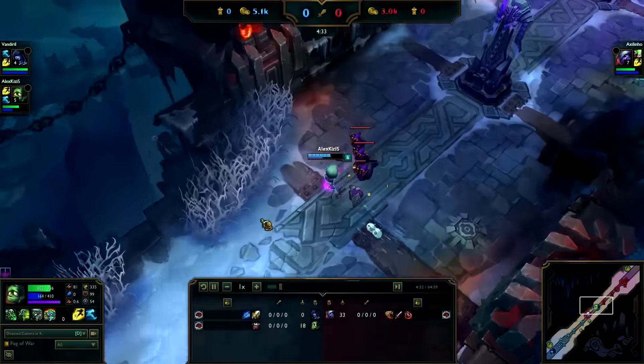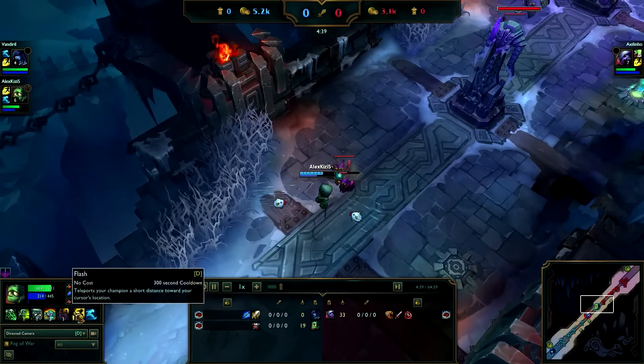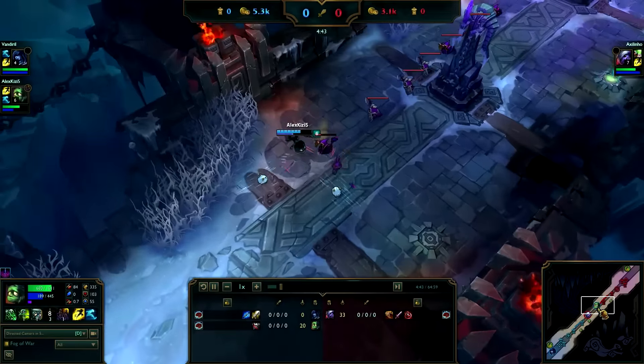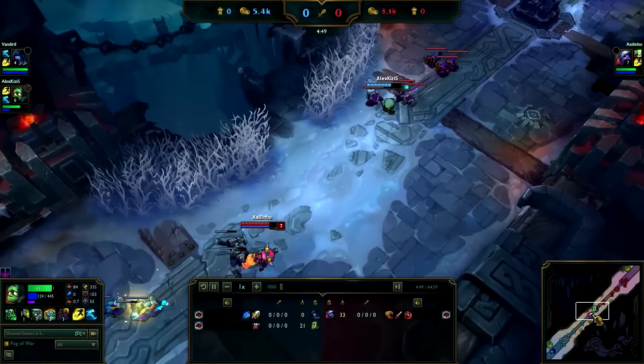So first of all, basically you need Amumu because of his tantrum passive. On the fifth level of tantrum it reduces the physical damage taken by 10. If you add a significant amount of armor to this, it will basically make minions deal zero damage to you.